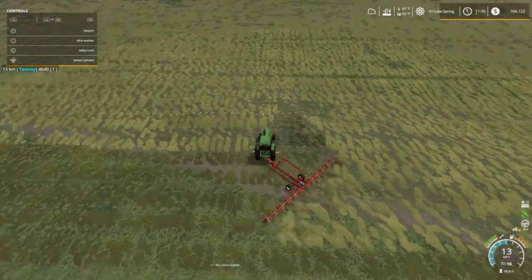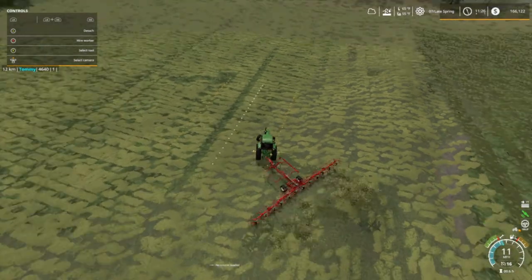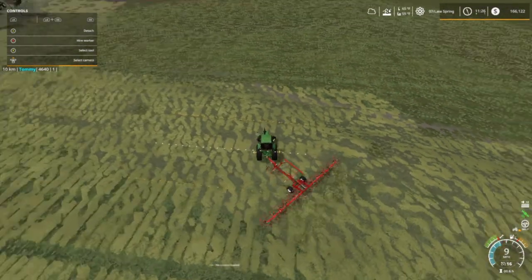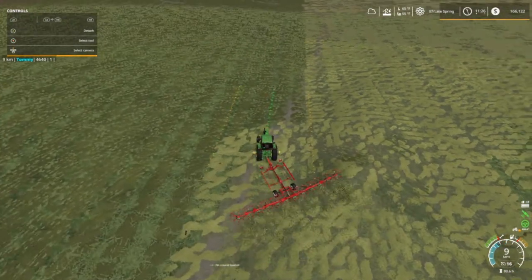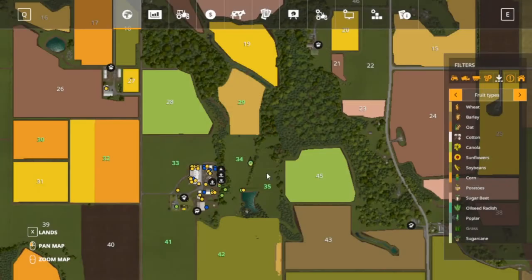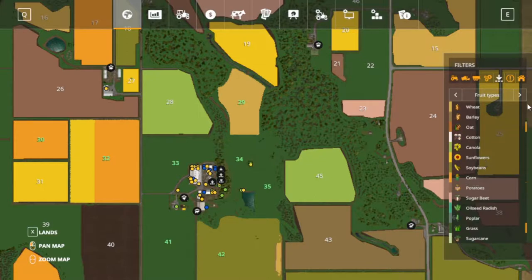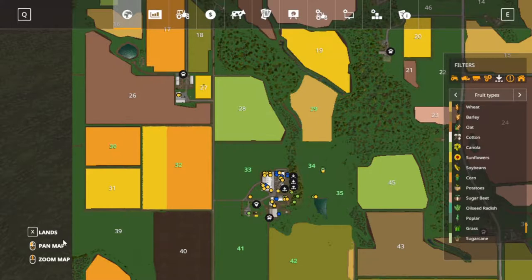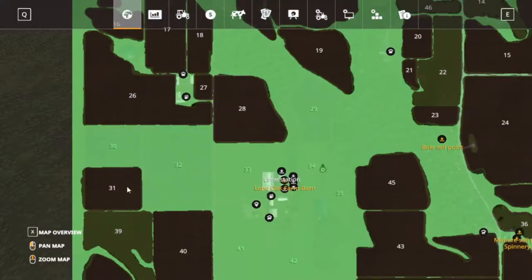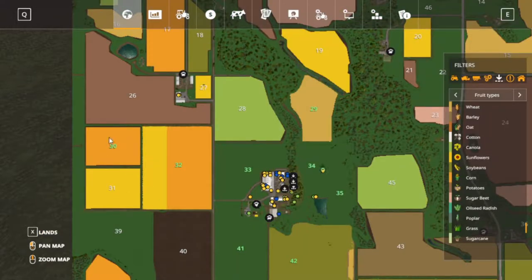Let me get this hump right here. All right, let's stop real quick and go in here. Field 30 is what I bought. I want to get Field 31 next so we'll have one big field there. It's kind of like we got corn, then sunflowers, corn, sunflowers alternating - we need more corn because I'm wanting to get some pigs. I also want to get some cows too.